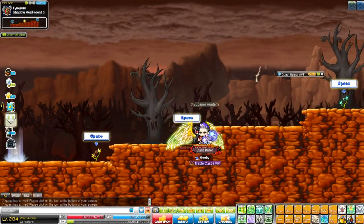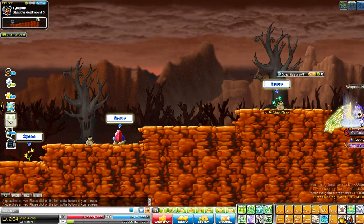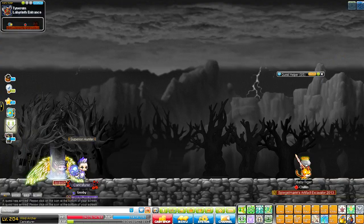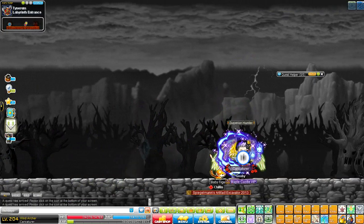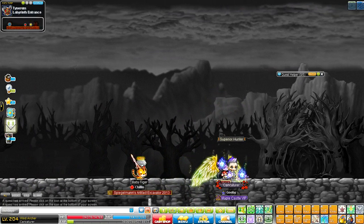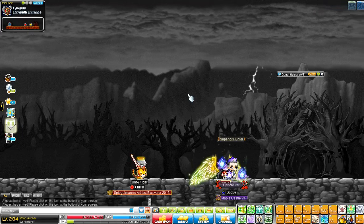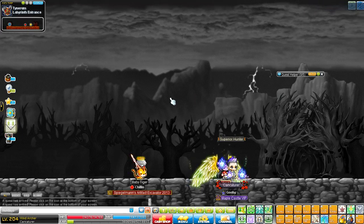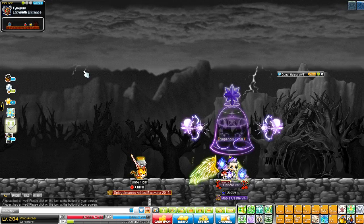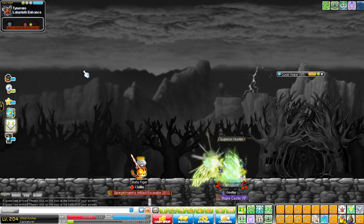There are also a couple of ghost trees on this map that you can farm as well. Once you've done all of that, you'll come through Shadowvale and you'll come to this map — the Labyrinth entrance. I had a friend who did the Labyrinth and he provided me with a guide on how to go through this. His name is Phantomraw — thank you very much for providing me with the information.